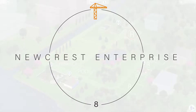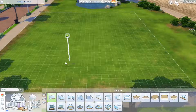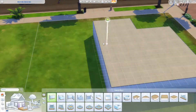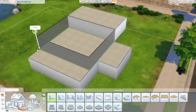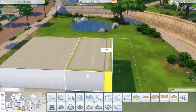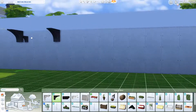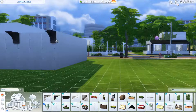Hi guys and welcome back to another video. Today we're going to build the last house in that little neighborhood part, and it's going to be the old lady house. The story for this house is that an old lady lives here and has a lot of plant knowledge.